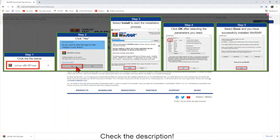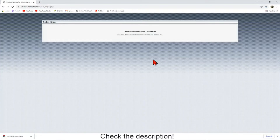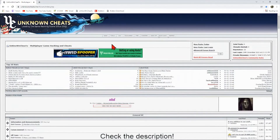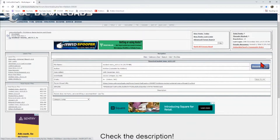From there, go to the next link in the description below, which will take you to the Unknown Cheats website. Go ahead and make a quick account — I already have one, so I'm going to log in. It's just a quick sign-up process; I think you just sign up with your email. You need that to download the mod menu itself. Once you have your account, go to the link in the description which will take you right to the download page. Click the button on the right, hit download, and it's going to start downloading as a zip file for WinRAR.